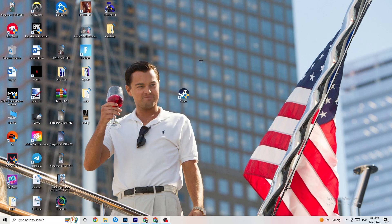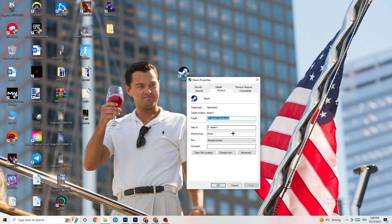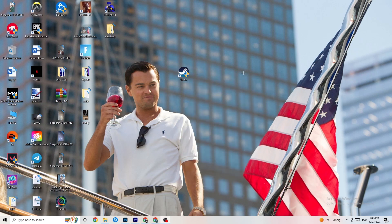After doing that, restart your PC. You'll see the administrator symbol on the shortcut, and it will launch as administrator every time. This will help reduce your crashing issues. Then do the same thing for your game shortcut — right-click it and apply the same compatibility settings. Restart your PC afterwards.